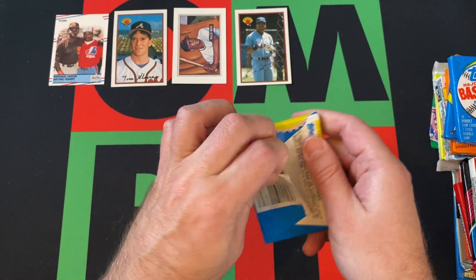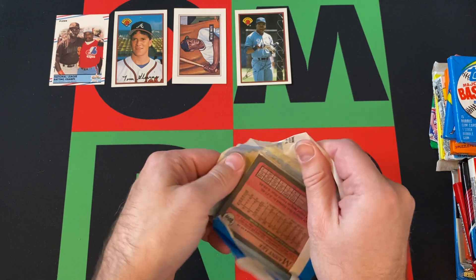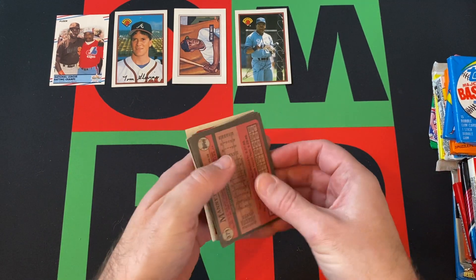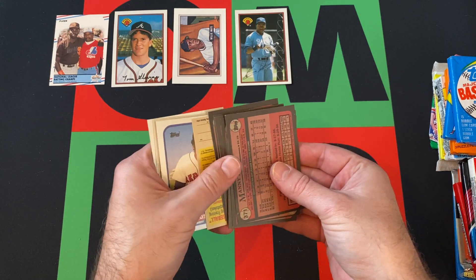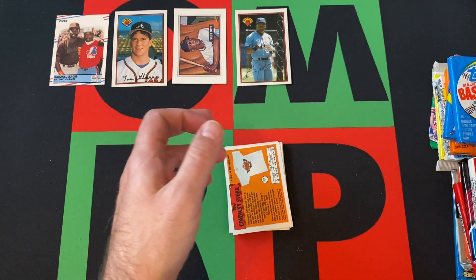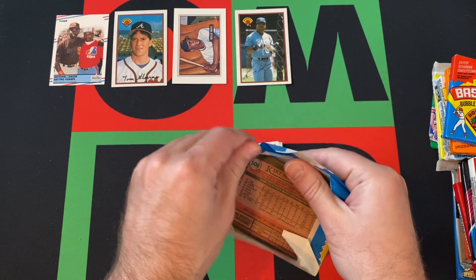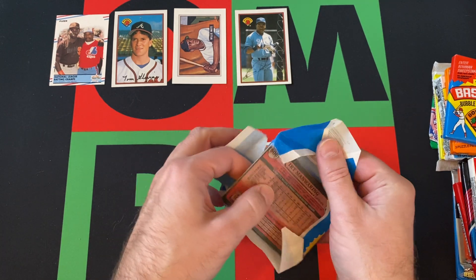We got 89 Topps. Let's do both 89 Topps packs together since we got two. Looking for Biggio, Randy Johnson, Sheffield, Smoltz. Got Jim Abbott.